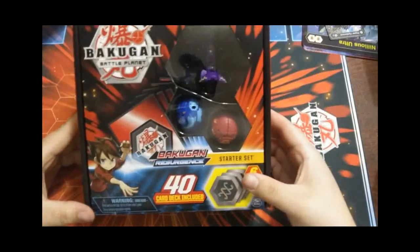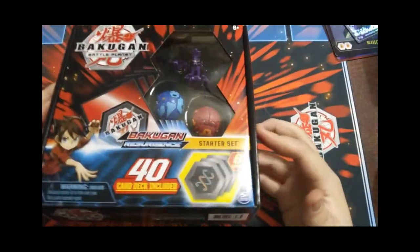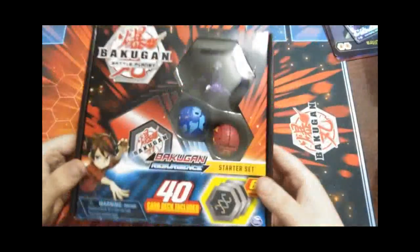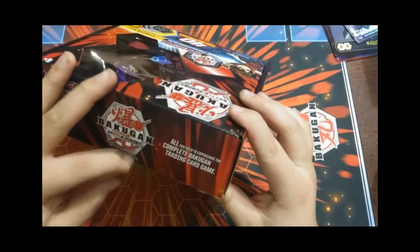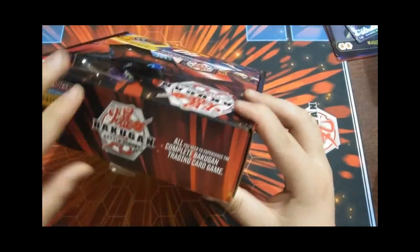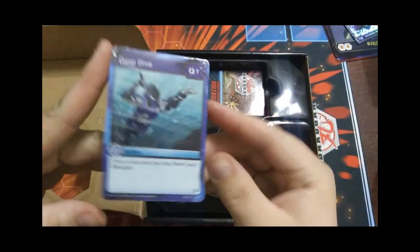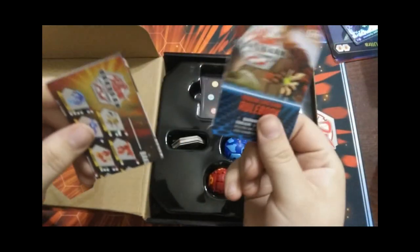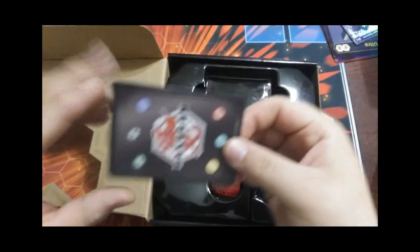What's going on guys, it's Justin here with BakuBrawler.net and today we have the Hydranoid starter deck. We got the Hydranoid starter set — it obviously comes with the defective card of Nilius, you get the ultra Nilius card. We get our packet, a little stack of cards, the new rulebook, the new list of Bakugan, and then the cards.